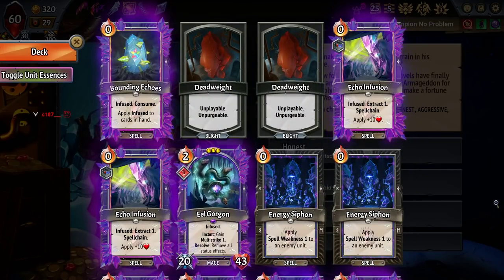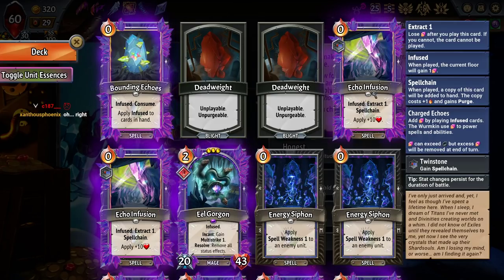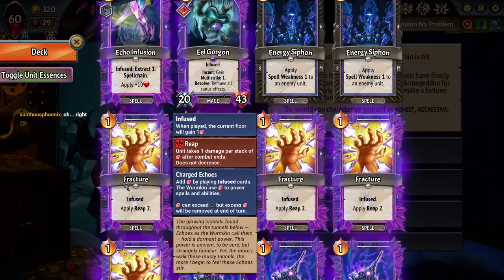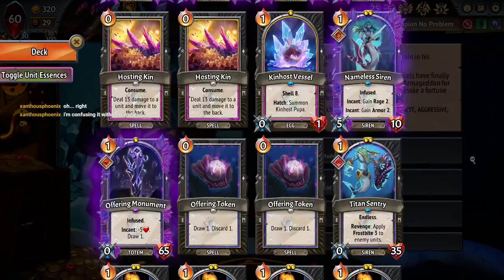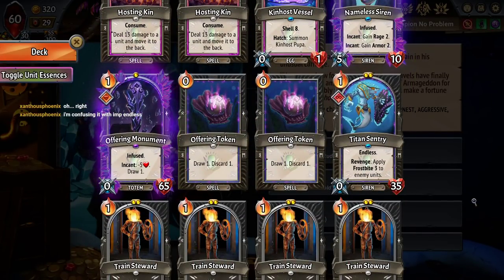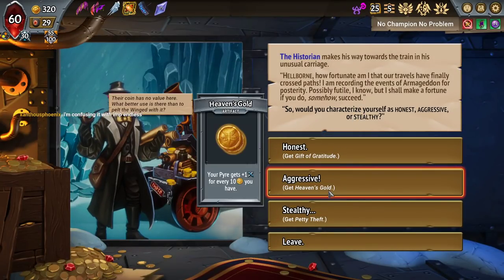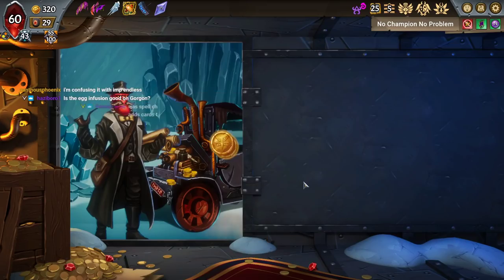We have to thin the deck down to ten cards — after units are played out, I should say. Yeah, if you could just do it off a holdover, it'd be so free. So this is four, five, six, 14, 16 — I have to remove six cards plus two units, effectively eight cards. I think holding Gift of Gratitude is a bit of a bait. I'll just take Heaven's Gold.